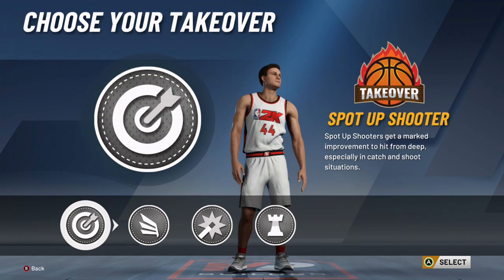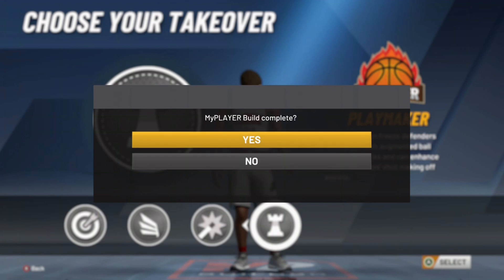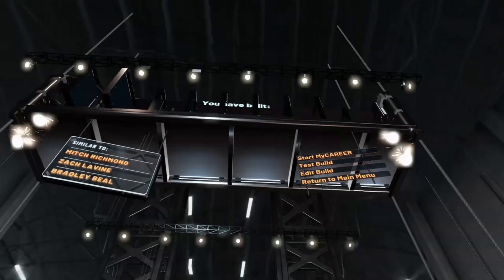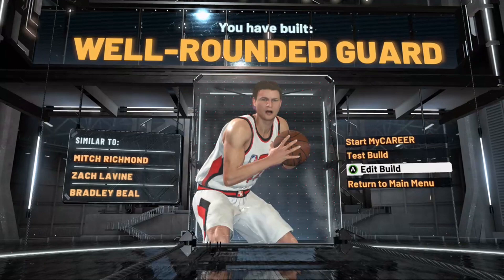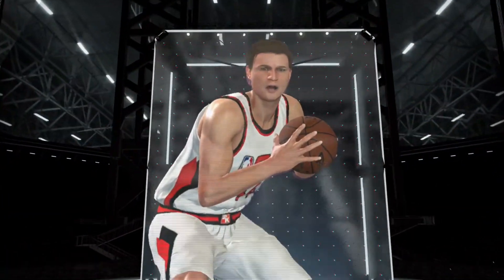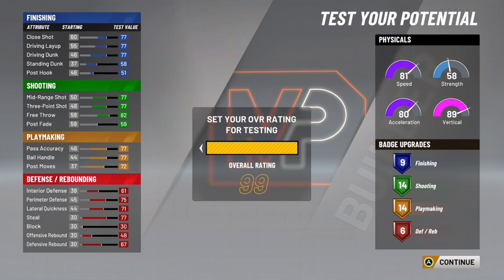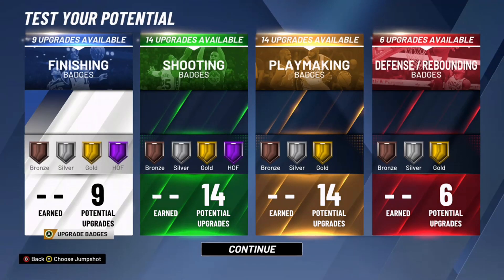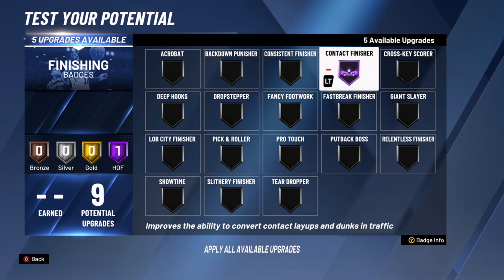For takeovers, I think playmaking is the way to go with the well-rounded guard. They buffed playmaking in the last patch — it's actually viable now and makes you so fast. You see it says 'well-rounded guard' — Bradley Beal is kind of a good comparison. The stats are super balanced, speed with the ball is at 99, and both the shooting and finishing look really good.